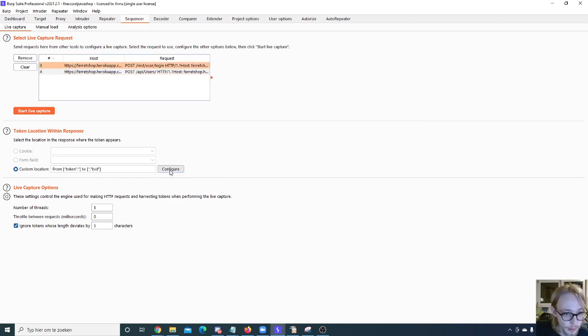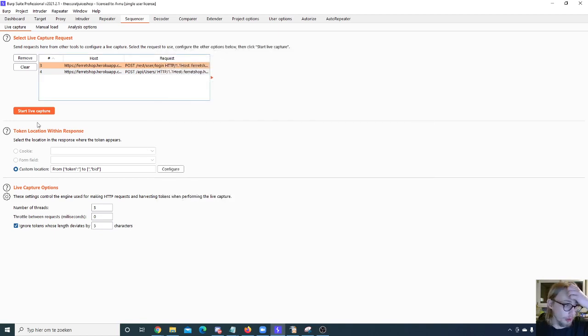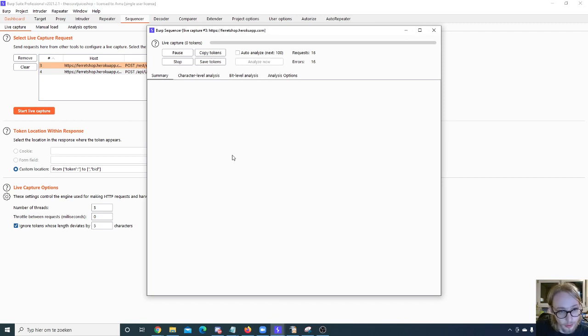In the Sequencer, you select where your token starts and ends so it always grabs that token value from the response. Then you start a live capture. This is going to take a long time — it makes many requests, analyzes the tokens, and shows you how those tokens sit on a randomness distribution scale. It needs quite a lot of tokens before you can say with confidence whether the randomness is good or not, so it runs for a while.